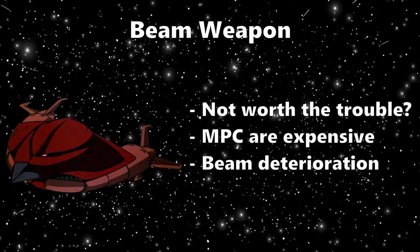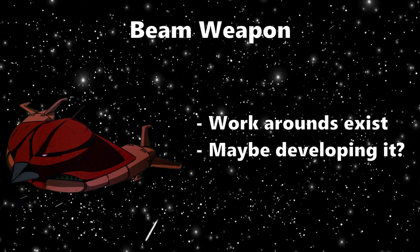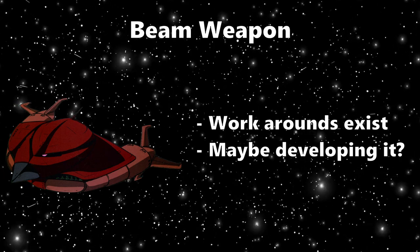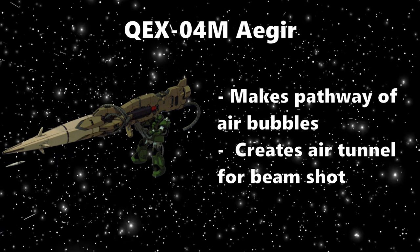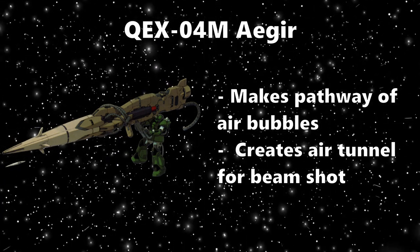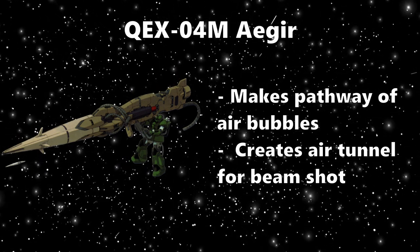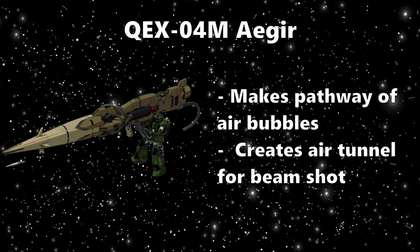Now there are beam weapons made to be used in water, and maybe Zeon was either developing said tech or seeing which would be the best option. To give a few ideas, we have the Ager — a massive beam cannon manned by a Zaku marine type. This thing fires a projectile that creates a path of air bubbles, which push the water away, creating a path or tunnel for the beam shot to travel.